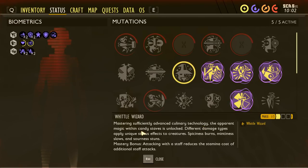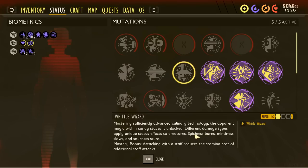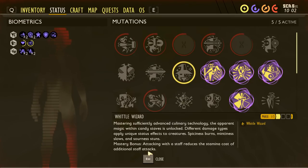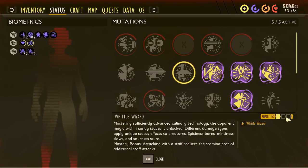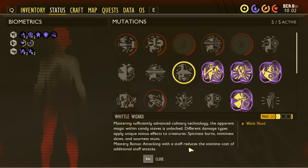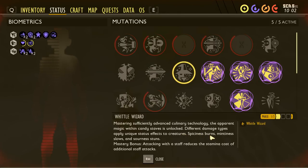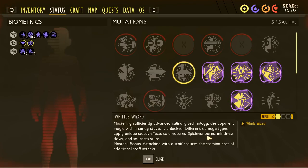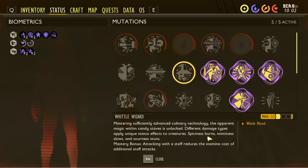We also unlocked Whittle Wizard, which has three phases — mastering sufficiently advanced culinary technology. The apparent magic within candy staffs is unlocked: different damage types apply unique status effects. Spiciness burns, mintiness slows, and sourness stuns. Mastery bonus: attacking with a staff reduces the stamina cost of additional staff attacks. Once we get to phase three, not only will the spicy ball do initial damage, it'll also apply a burn damage over time, ticking their health even when I'm not hitting them.